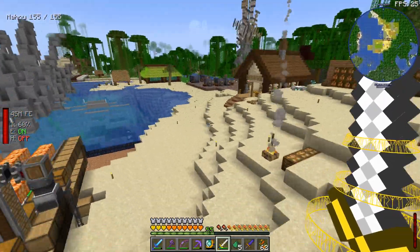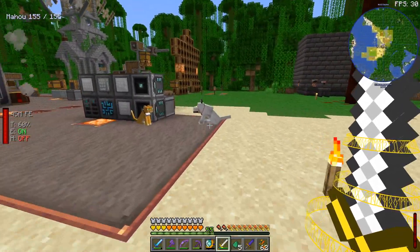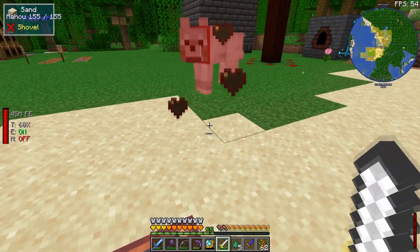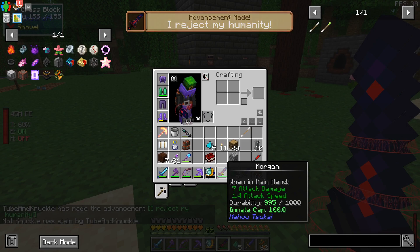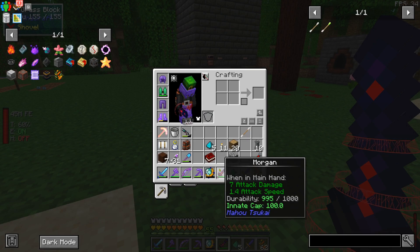Mr. Not Knuckle, close your eyes. We now have a Morgan sword, and we need to level it up because it only does seven attack damage for now. The way you level this up is by using villagers — you have to kill a bunch of villagers to get this thing leveled up.